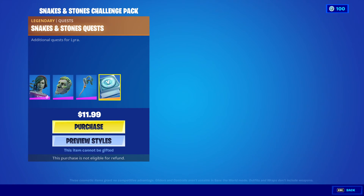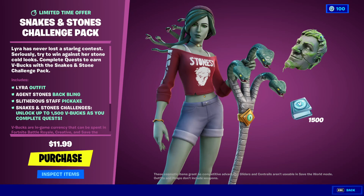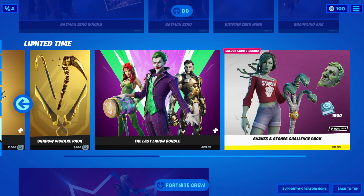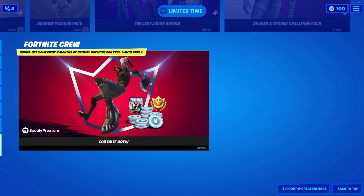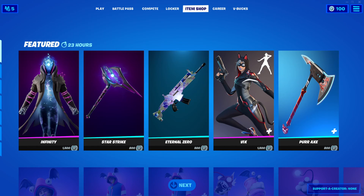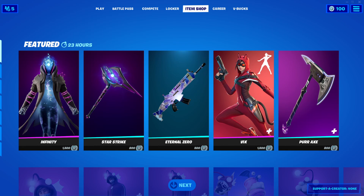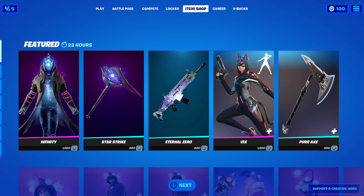You also get the Snakes and Stones quest with her — $11.99 guys, very nice, I like it. And you get 1,500 V-Bucks if you complete the challenges. That's it for today's item shop, guys. If you haven't done so yet please drop a like, subscribe, and hit the bell icon so you won't miss any of my future videos. Thanks for watching — see you guys next time, bye!